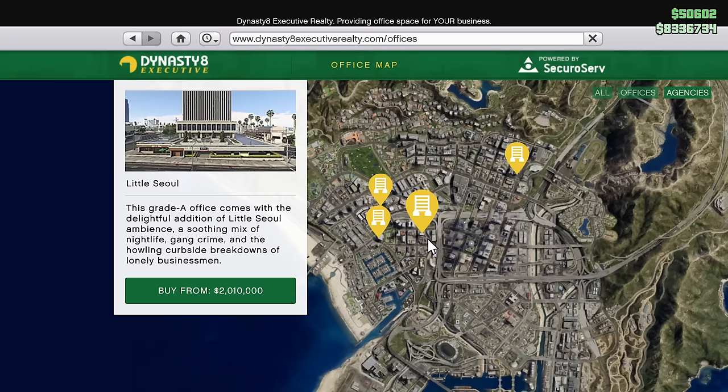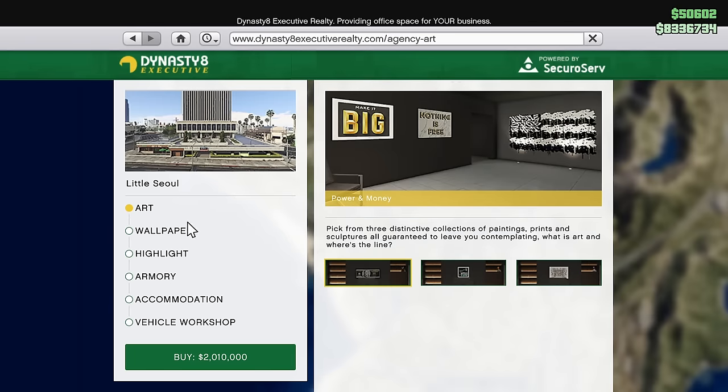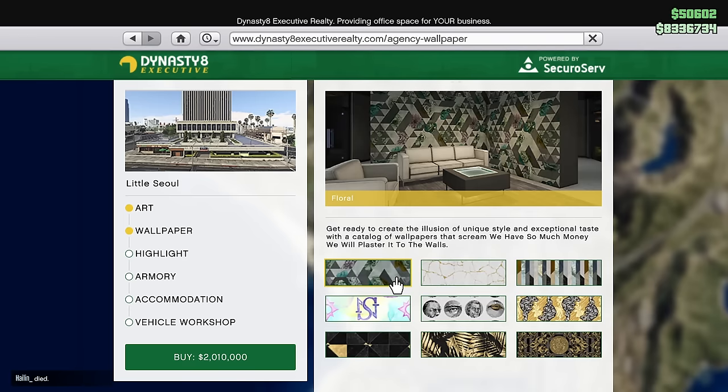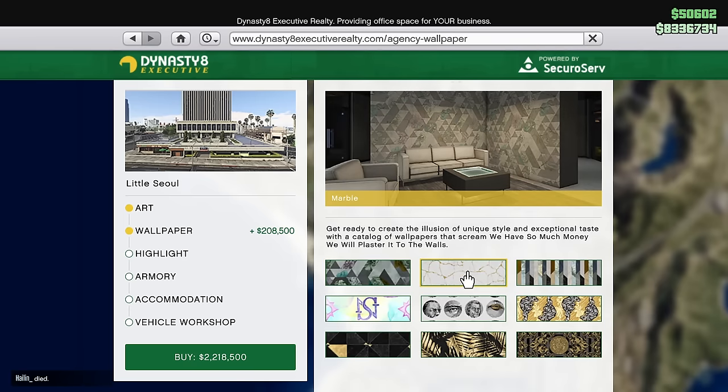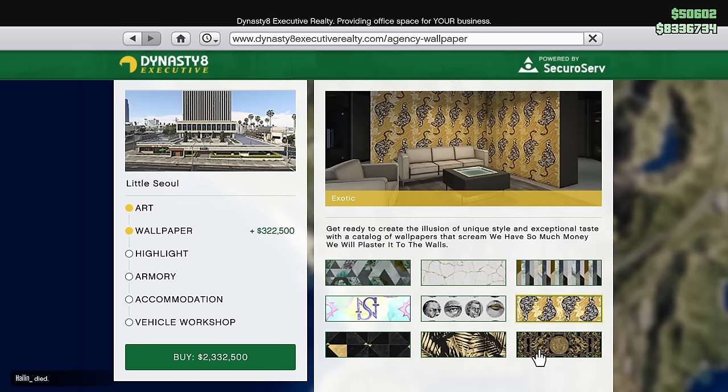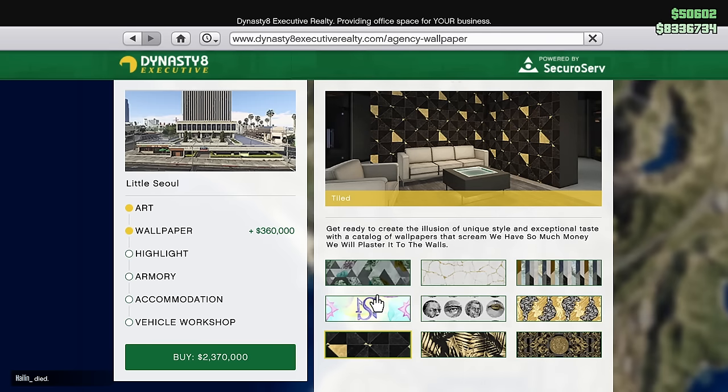Let's talk about the upgrades. The first three — the art, the wallpaper, and the highlight — are all completely cosmetic. Upgrading these will help you in absolutely no way; they're purely for looks. If you're extremely rich and want to blow a bit of money to make it look nicer, go for it, but otherwise don't worry about it.